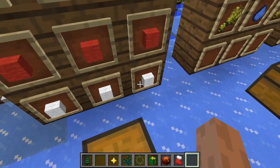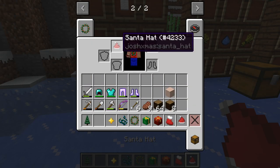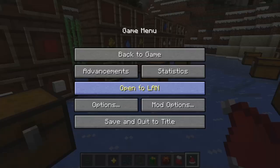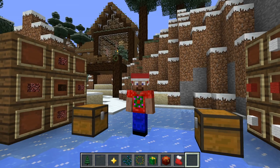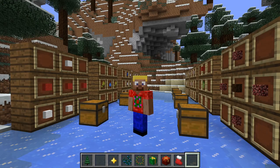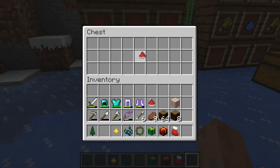There are more food items, but now let's look at the Santa hat. It's crafted with three white wool on the bottom, three red wool in the middle, and one white wool on top. It's wearable — my skin already has a Santa hat, but if I take it off and put the crafted one on, there you go. I don't think it gives any armor points, but that's your Santa hat.